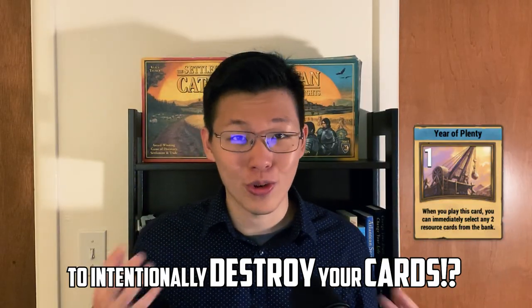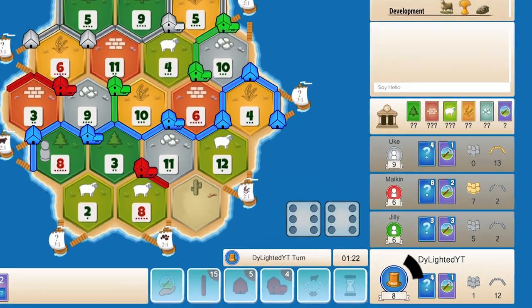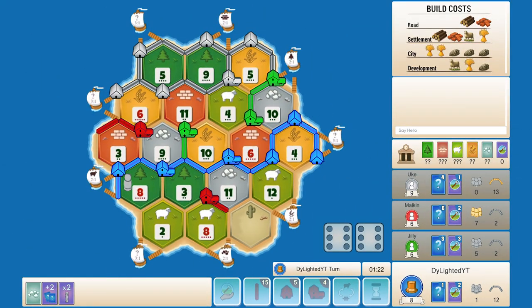The first high level tactic is to use the Year of Plenty to intentionally destroy your cards. There are situations where it's extremely beneficial to actually destroy your cards. Here is one of them: we are playing as blue at eight points and we just bought the last dev card, which was a Road Building.